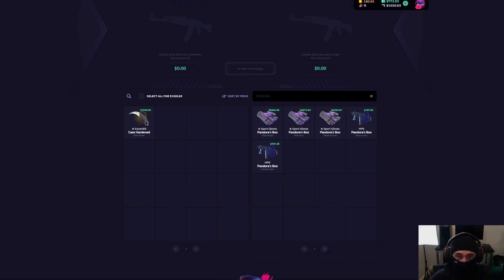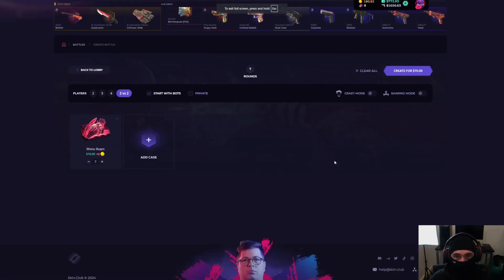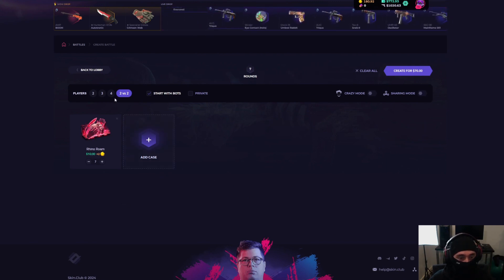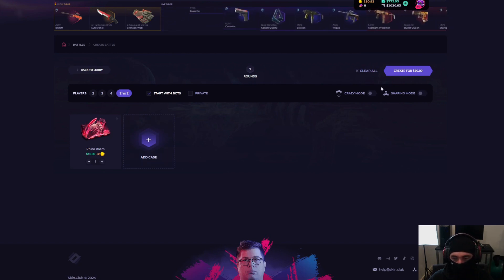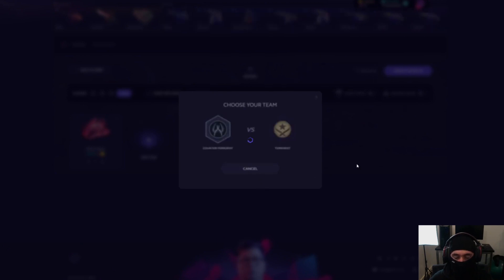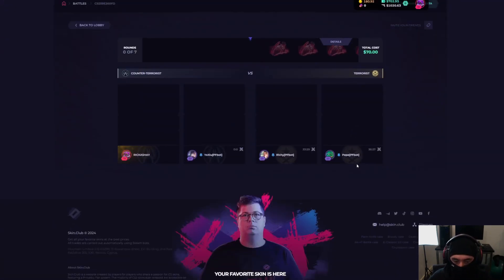Last video we got insanely lucky. If you haven't seen it, go watch it after this — the last pull in the case battle is actually phenomenal. We ended up with over $1,000 in our balance, which is amazing since we only deposited $400. To kickstart us off, we're going into a battle with the bots — two versus two with this Rhino Roam case, one of the new event cases. It's $70 and we used the deposit code so we got $70 for free. Let's create this free battle, CT side with the bots.